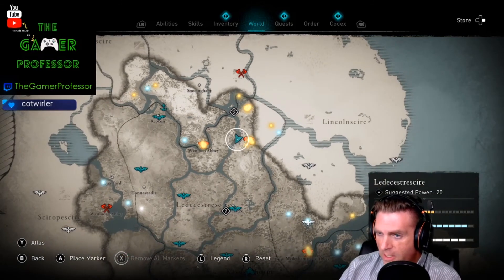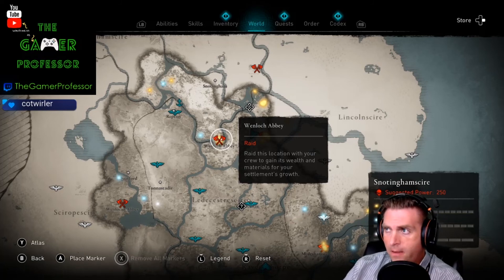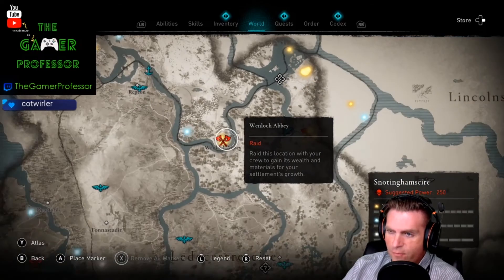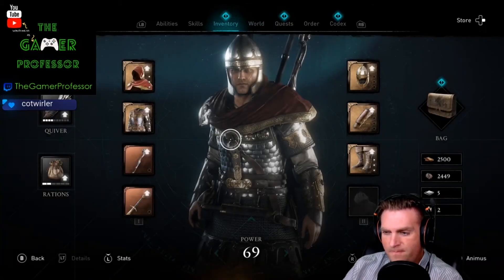I understand what they're doing with these raids because the raids are the main way that you can get upgrades for your base and expand. There's a tiered system - this raid is 250 power. Of course, I'm nowhere near that. What is my power anyway? 60-something... 69.